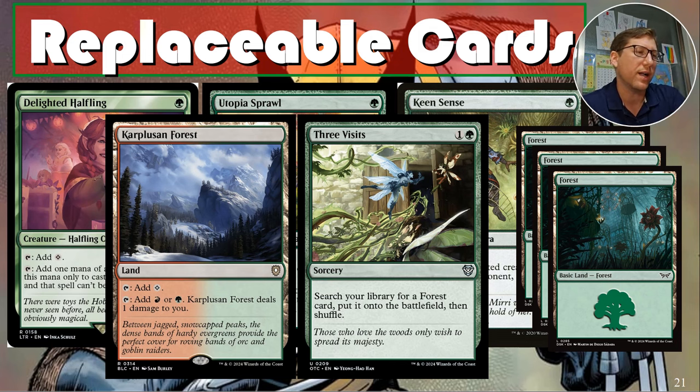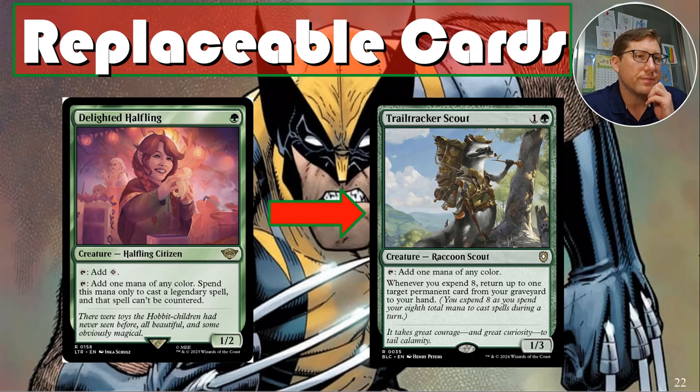Swapping Delighted Halfling for Trail Tracker Scout — for one and a green, a one-three. Add one mana of any color, and whenever you spend eight mana on spells in a turn, return up to one target permanent card from your graveyard to your hand — automatic recursion just for casting spells. I should have ordered a bunch of these when they were cheaper; still under a buck.